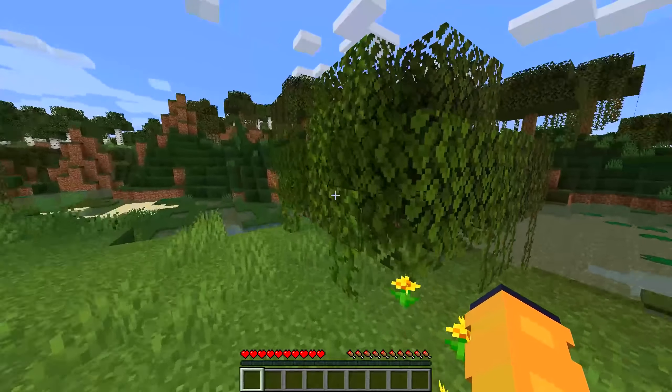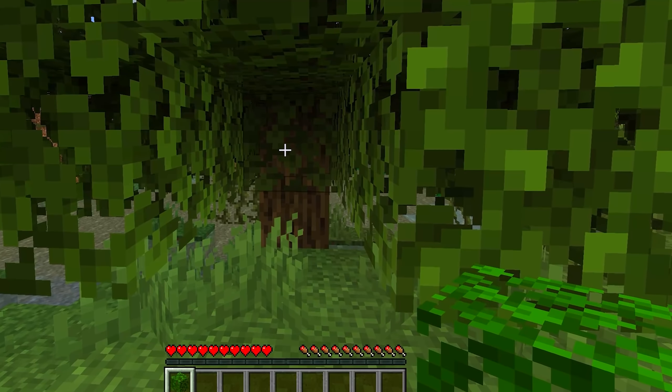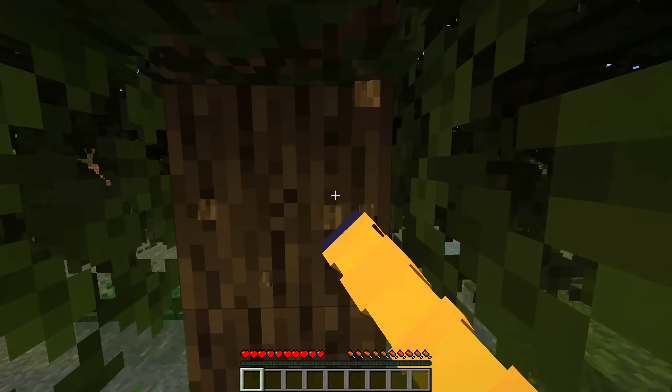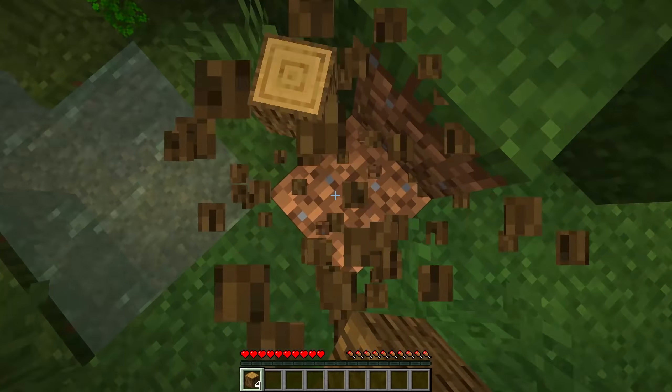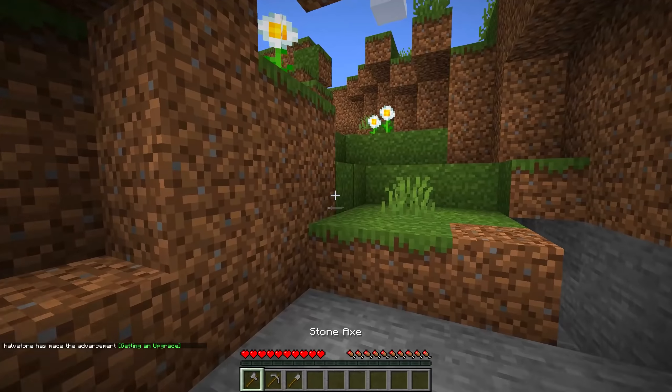All right, we're back with another enchanting video. I love these videos, they always are so much fun. Do my fists have silk touch? Anyways, let's just go ahead and get some wood. There we go. Let's make a wooden pickaxe and get some cobble. Make stone tools, and there we go.